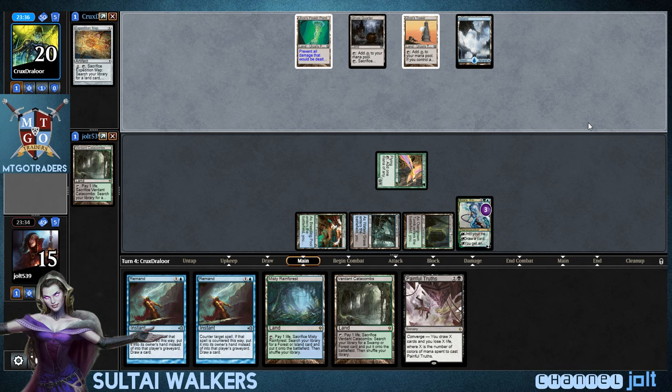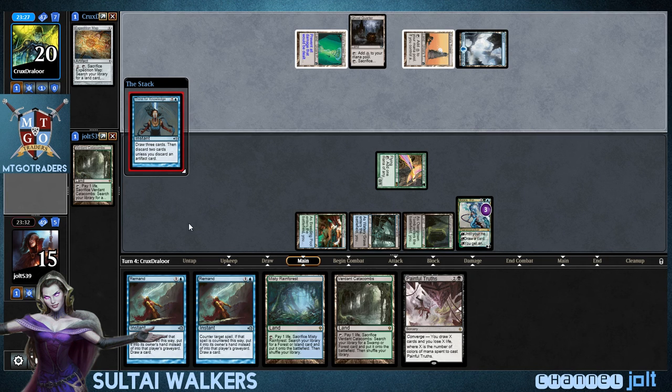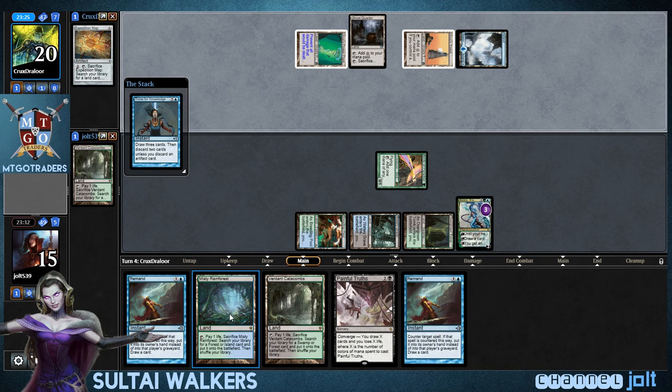Oh, it is Blue Tron. There we go. So now we have to watch out for Repeal, and we do need to watch out for Platinum Angel. Thirst for Knowledge. The game plan right now is we're just going to leave up Double Remand and get to Kiora's ultimate and close the game out that way. Hopefully.